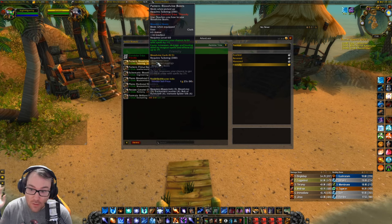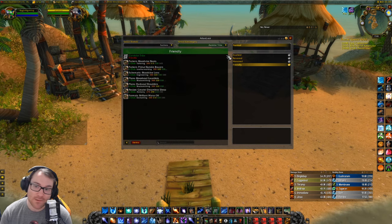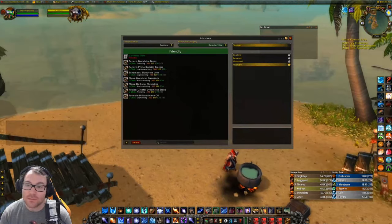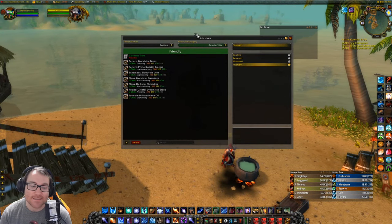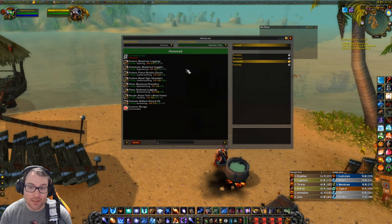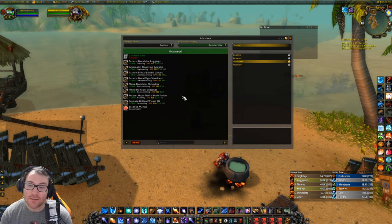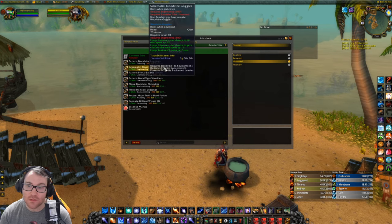With the Bloodvine set, you're going to want to stock up on your Mooncloth, Ironweb Spider Silk, and Bloodvine once you're able to get it. You can't get Bloodvine anywhere else but in the raid with a very special drop. At Honored you'll have the Bloodvine Leggings, the other set pieces for blacksmithing and leatherworking, as well as some engineering goggles which are pretty good — I think two percent hit, one percent crit, and nine mana per five. That's not bad at all.